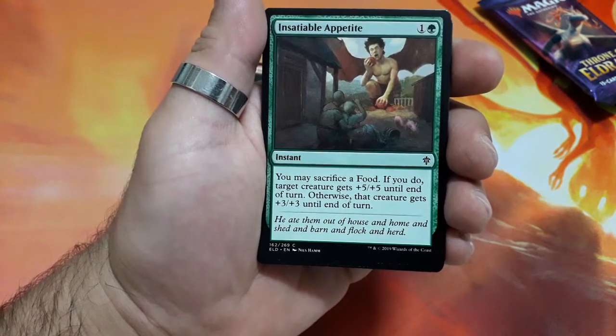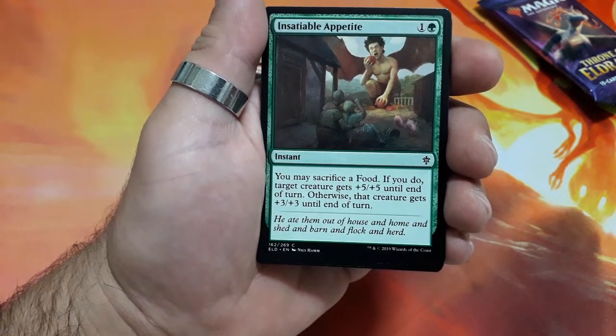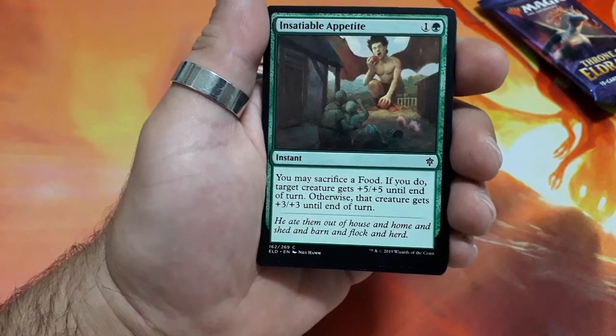Insatiable Appetite. Two drops. You may sacrifice a food. If you do, target creature gets plus five plus five until the end of the turn. Otherwise that creature gets plus three plus three until the end of the turn.